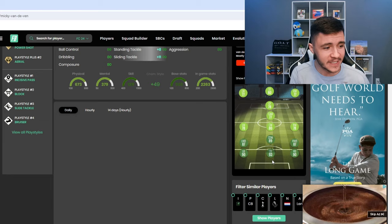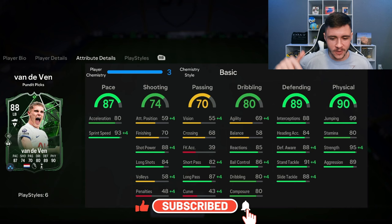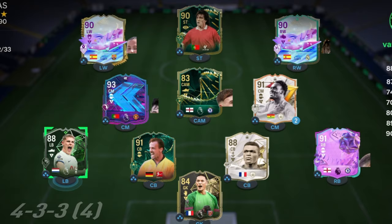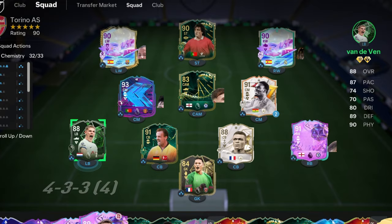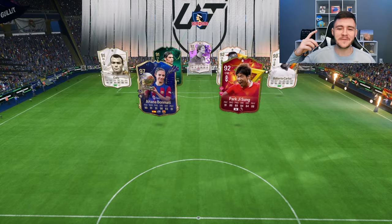Something really interesting — with the shadow chem style, he does become a 93-rated center back, which is going to be very interesting to test out in today's video. If you guys enjoy these FC24 player reviews, go ahead and leave a like and consider subscribing if you are new. This is the team we're going to be using in Foot Champions to test out the new Van De Ven card. Let's jump into game number one and see how good this card really is.